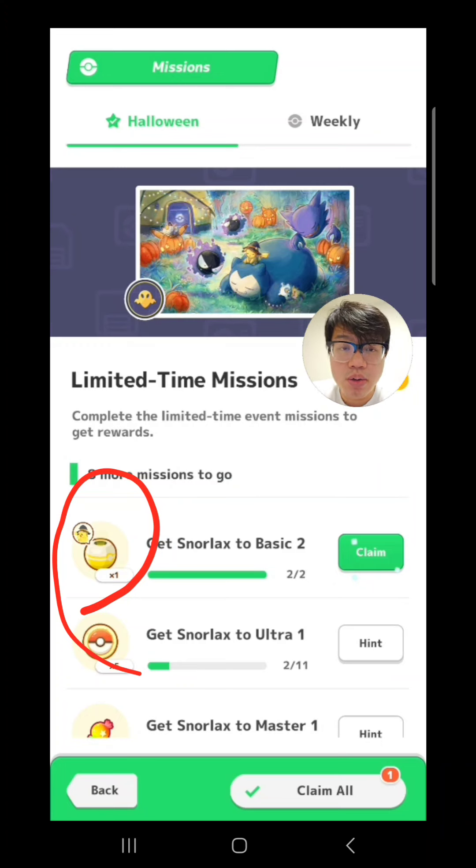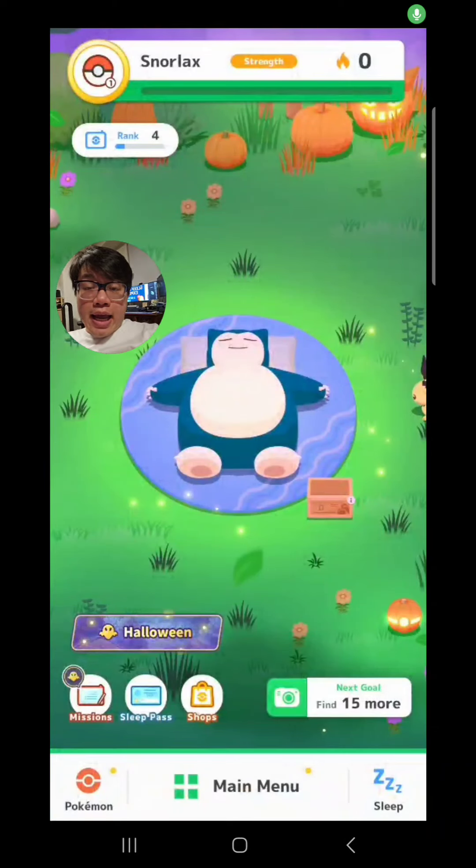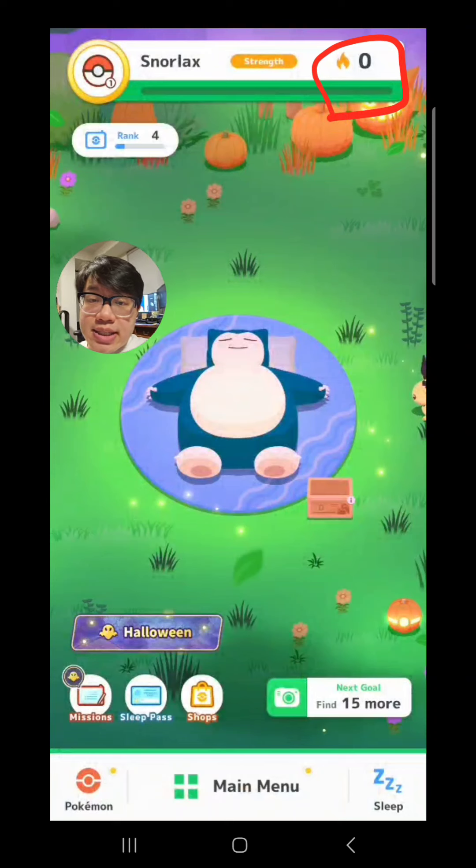And that applies also to the Halloween event that's on right now. If you've been paying attention, you would have noticed that the Snorlax strength is reset to zero after you use your easy travel ticket. So if you're playing smart, you shouldn't be dropping any berries into your Snorlax or cooking breakfast at all until after you've used the travel ticket.